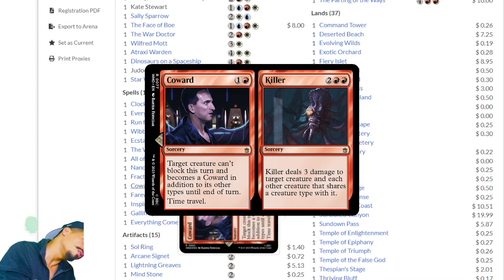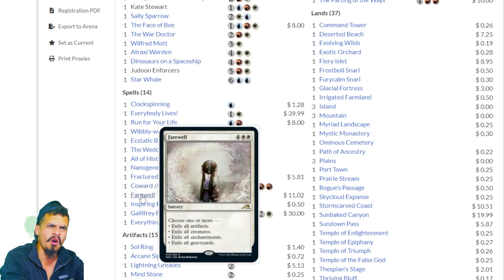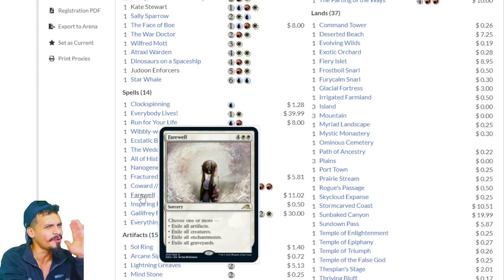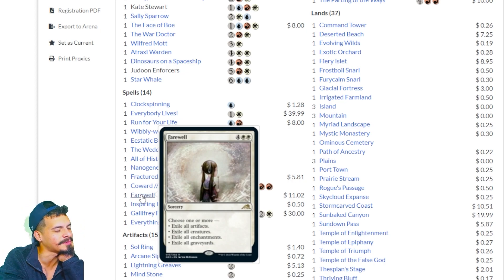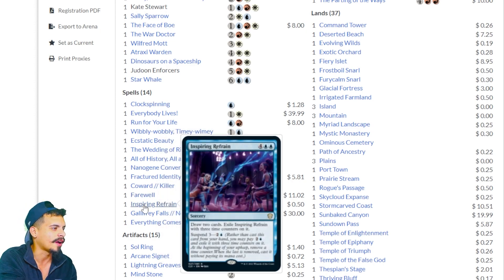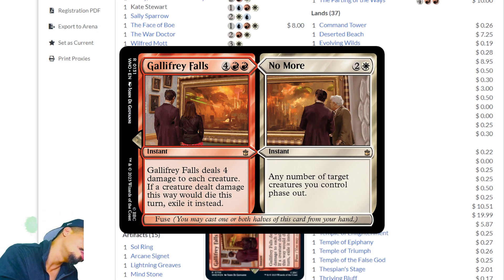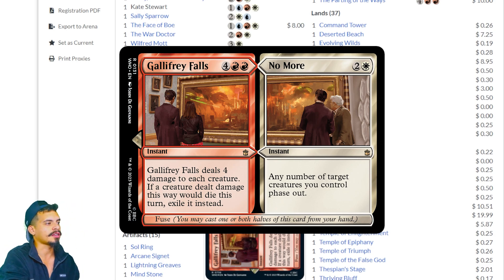Coward slash Killer — target creature can't be blocked this turn and becomes a coward, then time travel. Killer deals three damage to a target creature and each other creature that shares a creature type with it — so if you're playing tokens, be careful. Farewell — just putting Farewell in a Commander deck like that. Buy this card once this deck releases. I wonder how cheap it's going to get now that everybody will have Farewell. Gallifrey Falls does four damage to each creature and you exile the creatures that die, plus any number of target creatures you control phase out. Good protection spell. Everything Comes to Dust — convoke, exile all creatures except those that share a creature type with a creature that helped convoke the spell. One-sided board wipe.